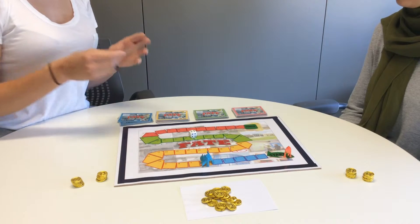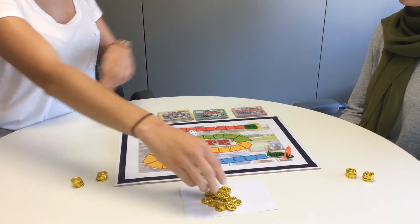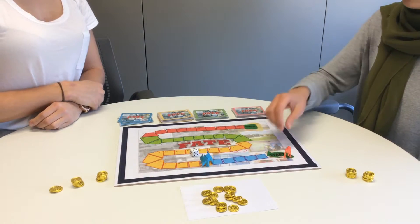When the blue team lands on a space, they pick up its corresponding fate card and read aloud the blue team scenario. When the red team lands on a space, they pick up its corresponding fate card and read aloud the red team scenario.